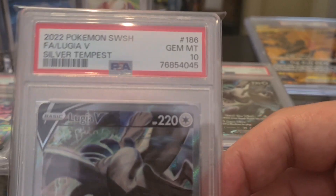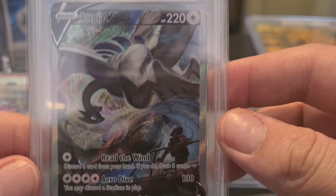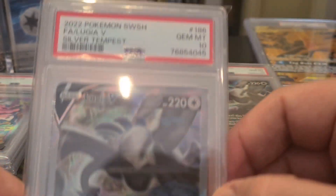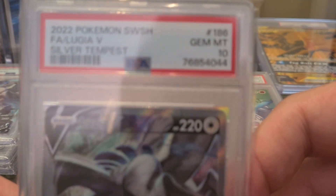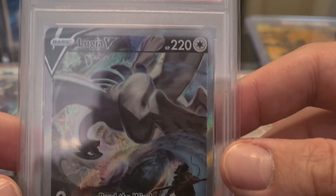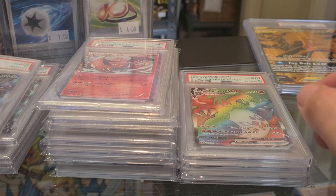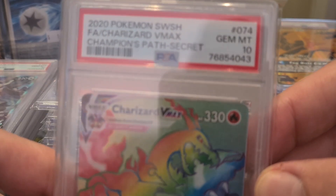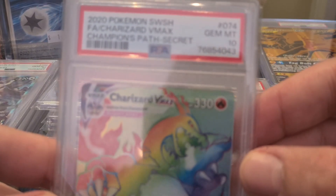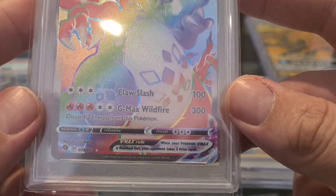We got the Lugia Illustration — that one looks beautiful, a 10 on that, very very nice. Followed up by another 10 of the Lugia V — that looks amazing. And then the Charizard V-Max Rainbow Rare — 10 for that, that's beautiful.